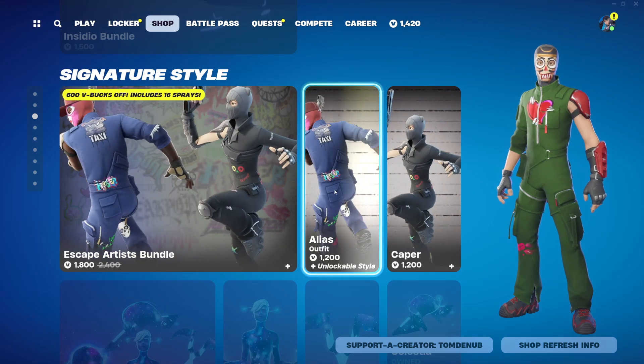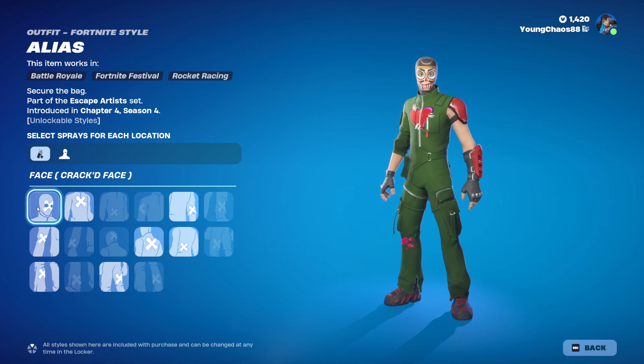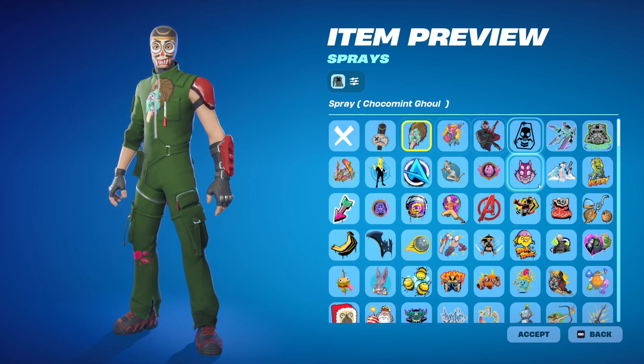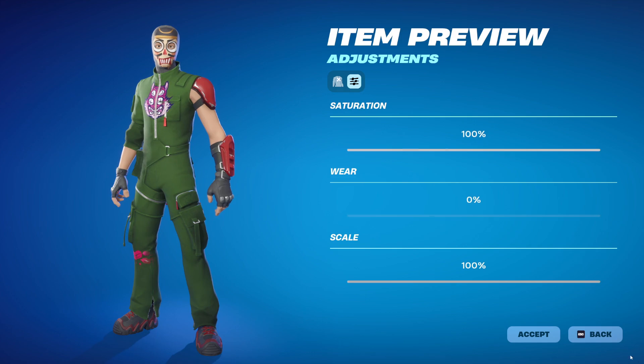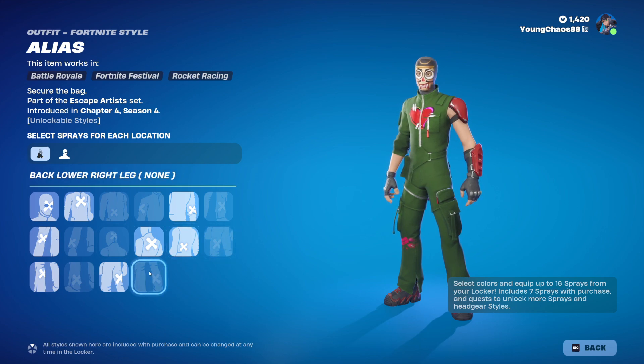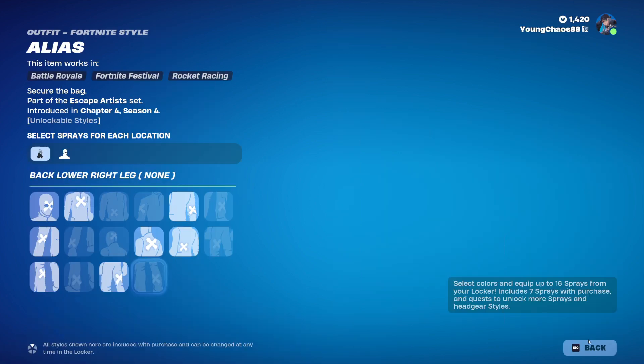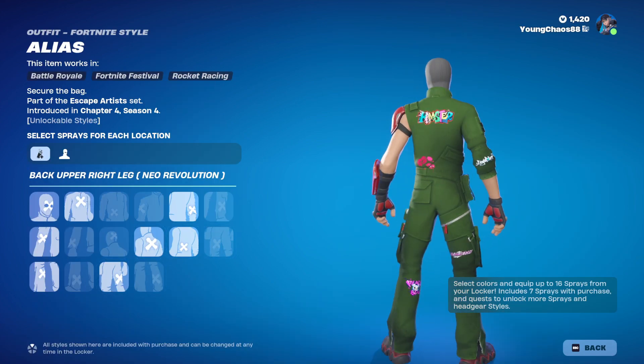We do have the Escape Artist Bundle - love this one. We have Alice, this is 1200 V-Bucks. It includes a ton of customization. These skins are customizable through sprays, which you hardly ever use and they just kind of fill up your locker, but with these skins you can put them over most parts of the body - the face, upper torso, lower torso, back of head, back upper left leg, back lower right leg. You can really put it on a bunch of different parts of the body.